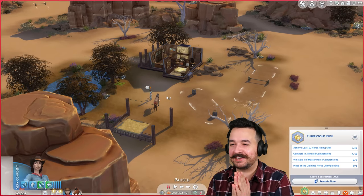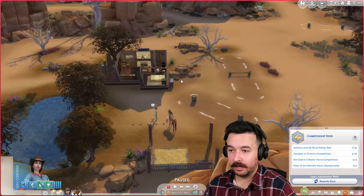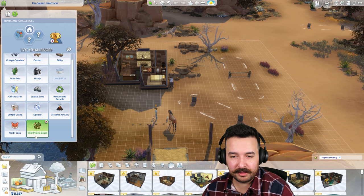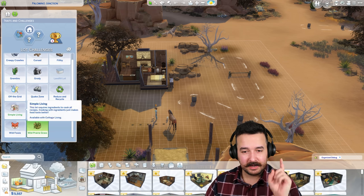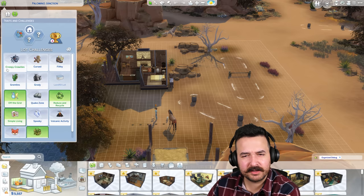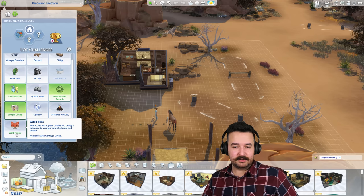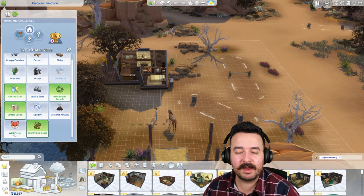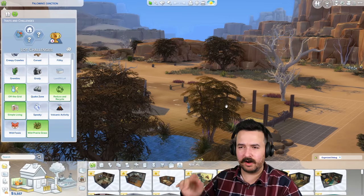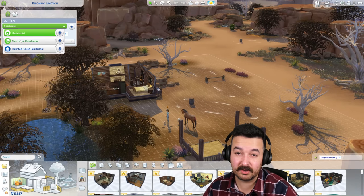We're here on the big new lot, which I'm super excited about, but we've got to make some changes because a lot of this is not going to be off the grid. We need to do the traits and stuff too. We've already got the prairie grass challenge. Going to add simple living, off the grid, and reduce and recycle. You want to add any others? Cursed? Creepy crawlers? Filthy? I don't think I want to do every lot challenge. We could do foxes, maybe — being a nuisance to your garden. Let's wait. I don't really want to do foxes.